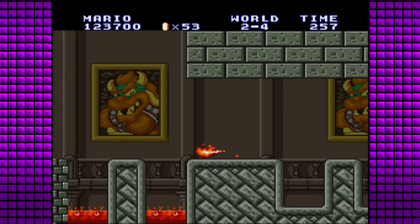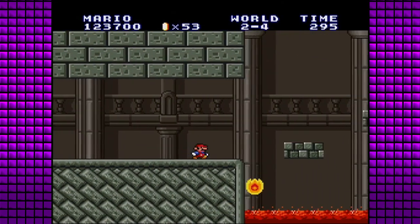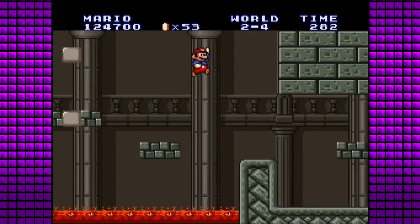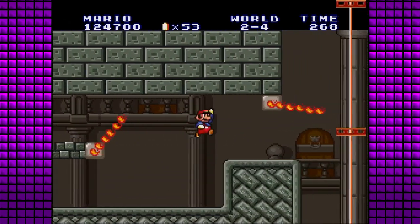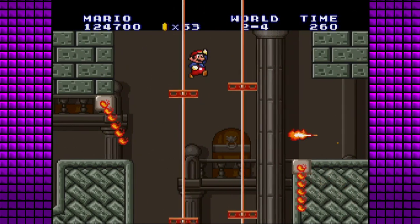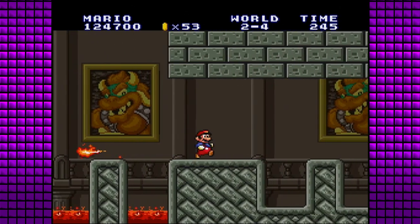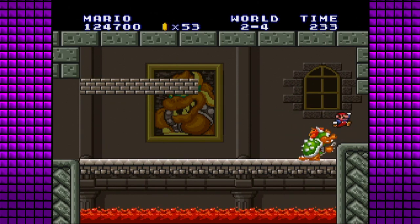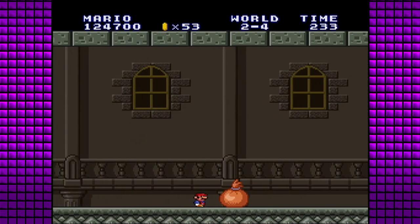What was that jump? I had intentions on bringing a fire flower to Bowser at least one time — I don't know if that's gonna happen though. Ooh, I clipped into the wall a little bit, I could have done a wall jump. Well, I'd say we're off to a good start and this is probably a great place to end the first episode.